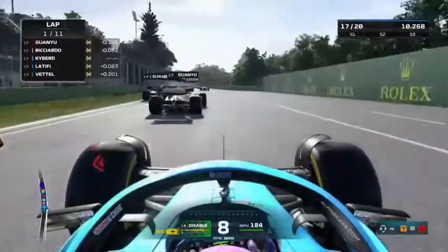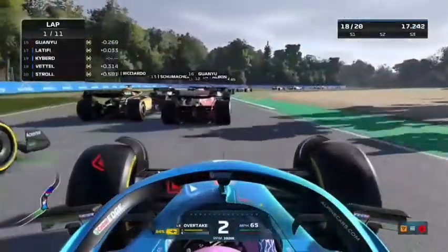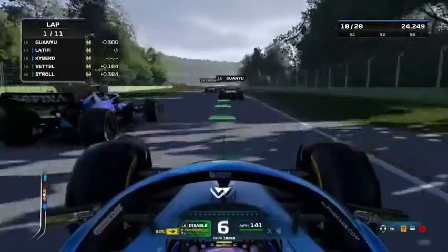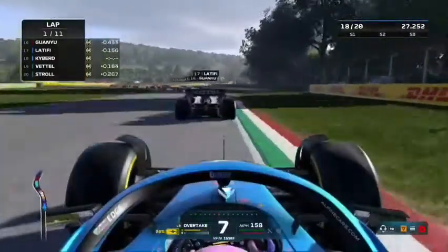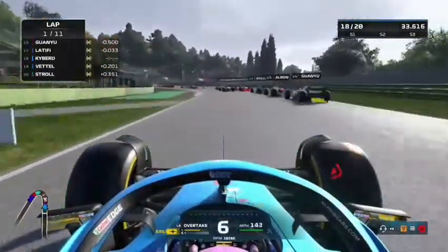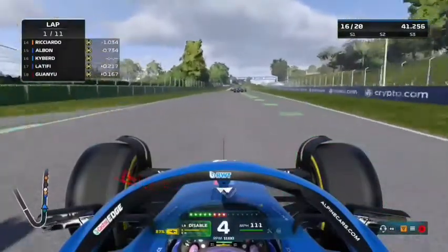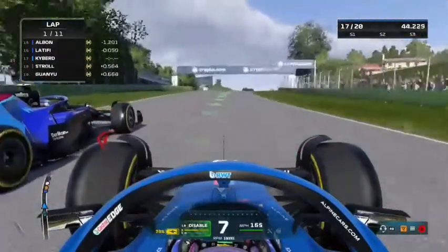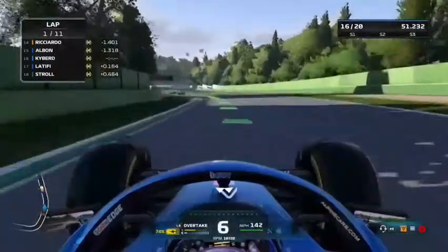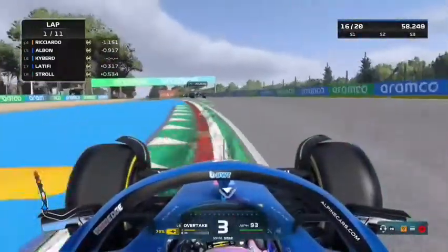We get a really good start, getting ahead of Vettel, Latifi, and going around the outside of Ricciardo into turn one. We're on the outside and Latifi comes across, goes high, and we get on the gravel with a bit of contact. Then we go wide again trying to go around the outside of Latifi, and send it up the inside of him and Zhou Guanyu, almost going into the back of Alex Albon. Latifi comes back at us again on the exit, but we get ahead of him even though he turns into us. That's a pretty decent start into P16.